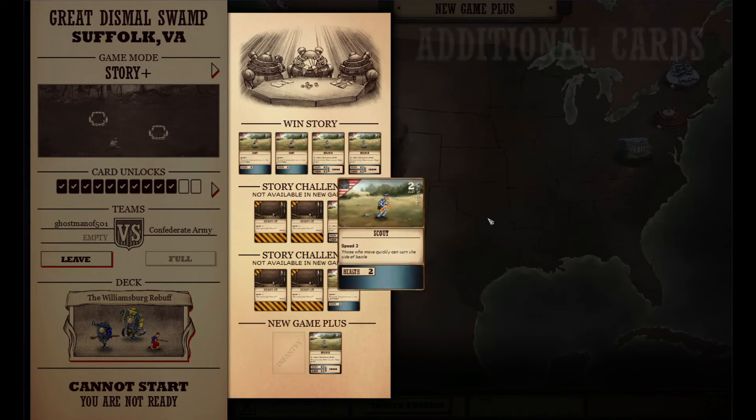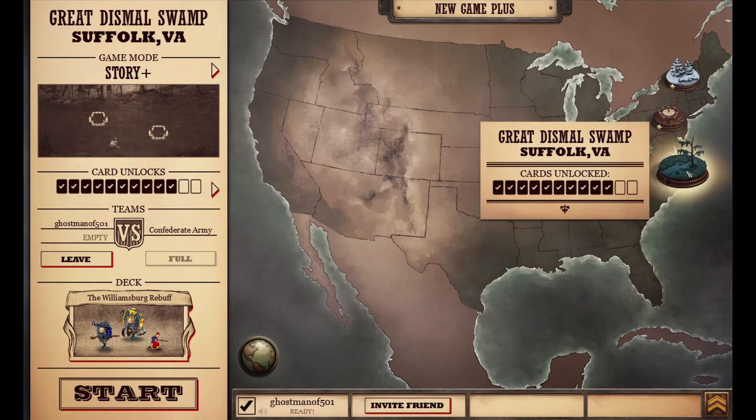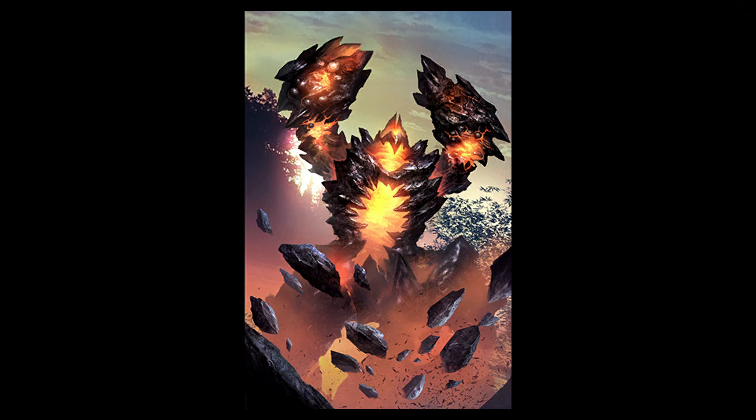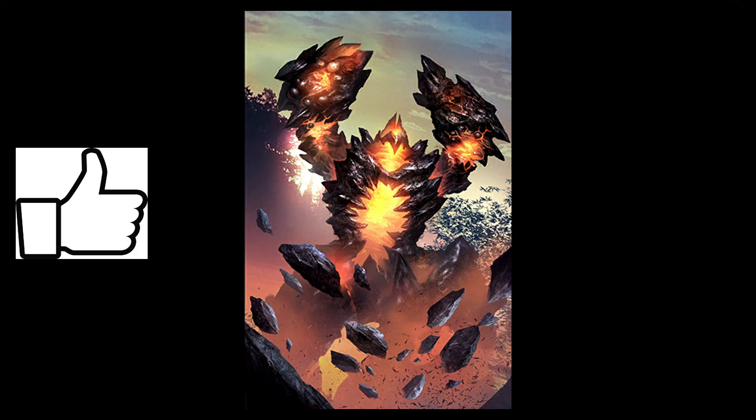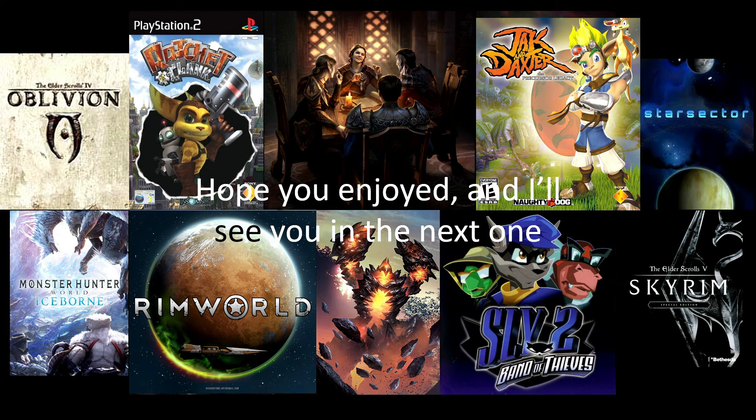So we get a scout and a rifleman, which means we also get an extra veteran and an extra Zouave. Very nice. Welcome back — you have made it to the end of the video. Thank you very much for watching. Don't forget to leave a like if you enjoyed, hit that subscribe button if you really enjoyed. Maybe share this video to anybody who you think will enjoy my content, and also don't forget to check out some of my other stuff. I'm not only doing this game — I've also done a ton of other games. Here's a small collection of games that I've done. If you look on screen, it should take you to either another video or a playlist. Hope you all enjoyed, and until next time, take it easy — we'll see you next time.